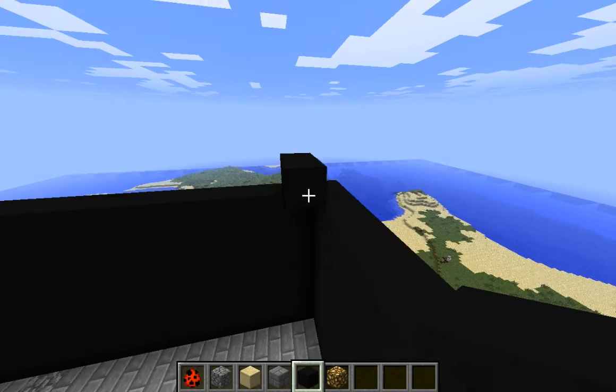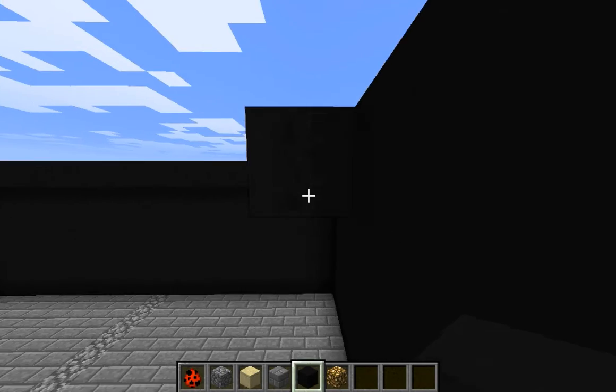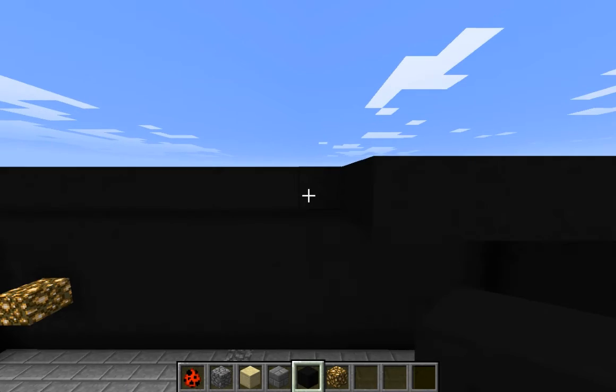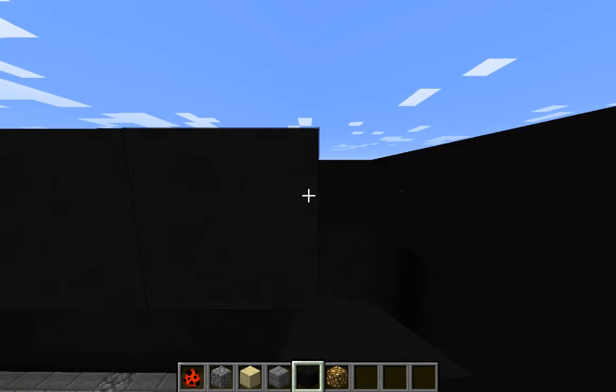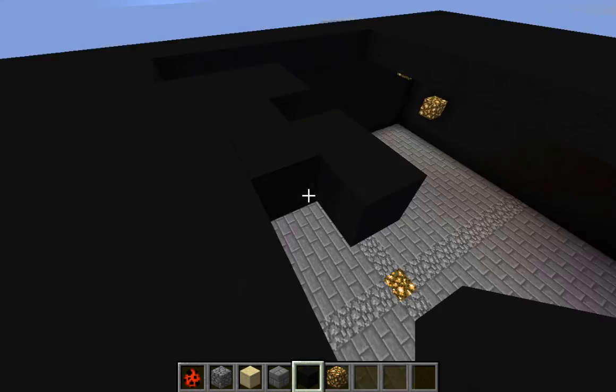I put the light in and I start to build the roof, which is obviously a bit problematic because if you can't see the block really you can't see the line. It's probably completely flawed and broken, but it looks fine so I don't mind. I'm just filling that in.